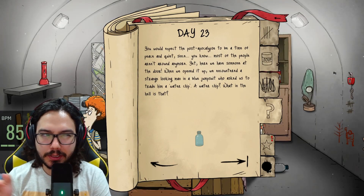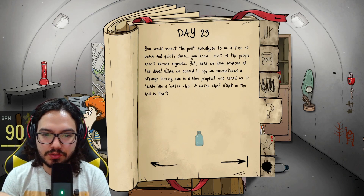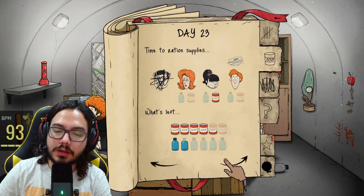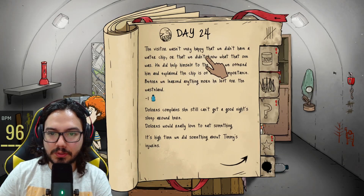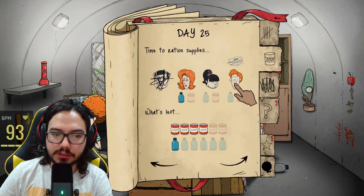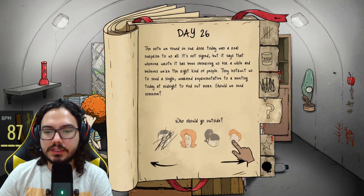Just for the fun of it — how much water do I have? I have none. The visitor wasn't very happy that we didn't have a water chip. I just gave water away for free! I'm running very low on water. Jimmy is in agony because I don't have anything to heal him — Jimmy will die here. I don't have anything to heal him. Let's send Jimmy — if he's going to die then whatever, he's almost dead anyway. Oh, he's alive!